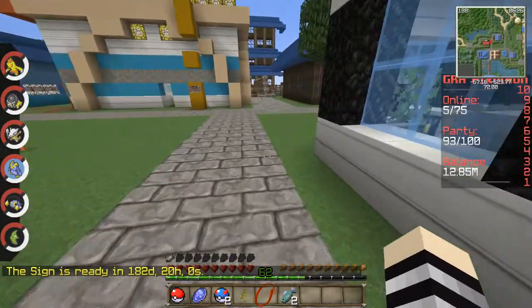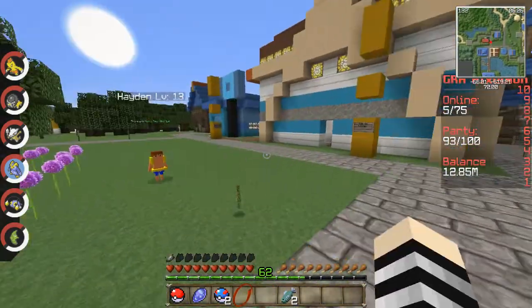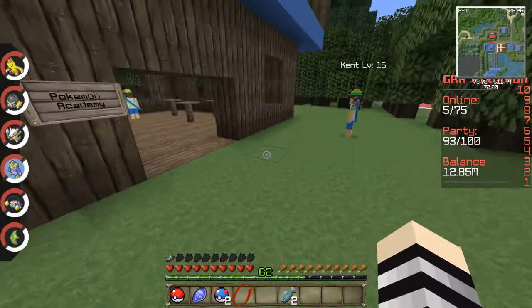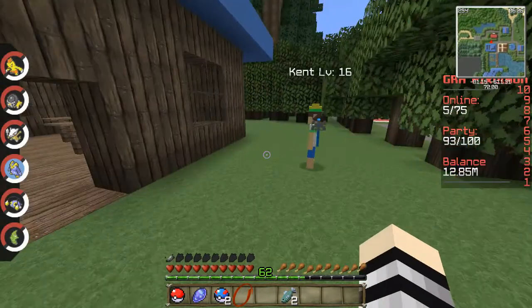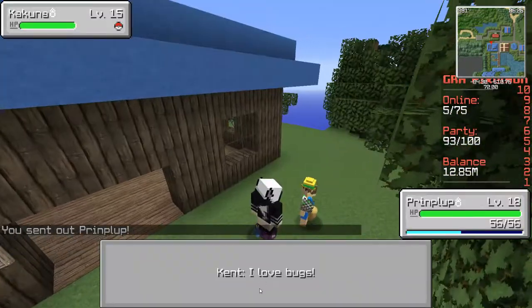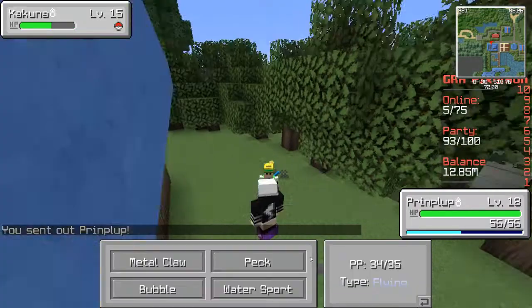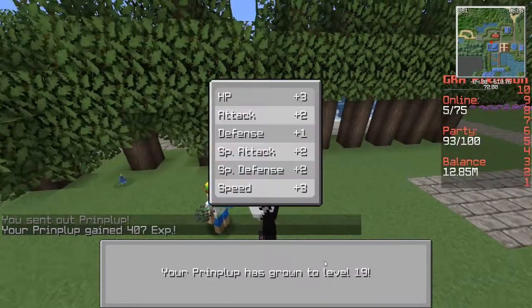Over here we have another trainer. There's a Pokemon Academy — I'm going to walk in there in just a second. We'll battle this trainer because it is not a one-time trainer. We'll use Peck — we'll just spam it with Peck, because flying against bug types just seems like a good idea.